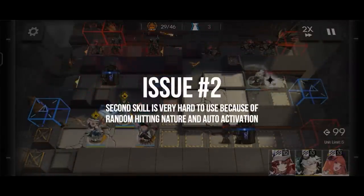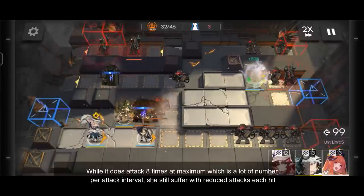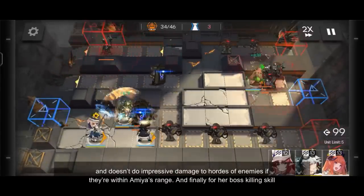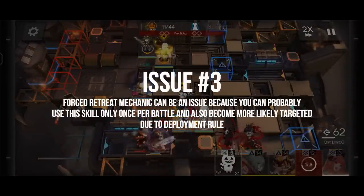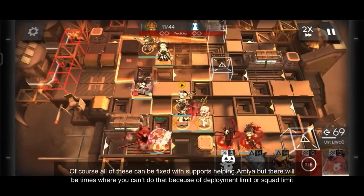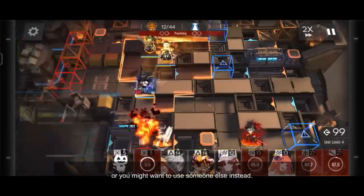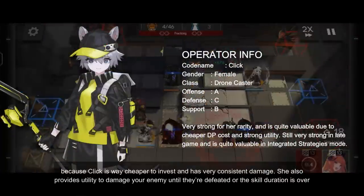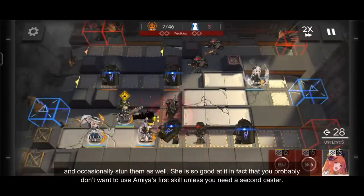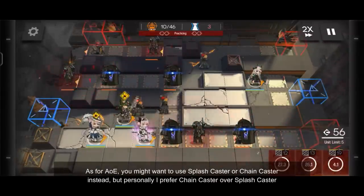Amiya's second skill can be very hard to use due to its automatic activation and random hitting nature. While it does attack up to 8 times per interval, she still suffers from reduced damage per hit and doesn't do impressive damage to hordes of enemies within her range. And finally, her boss killing skill — the force retreat mechanic can be an issue because you have to deploy her again and she will be one of your enemies' priority due to deployment rules. All this can be fixed with support helping Amiya, but there will be times where you can't due to deployment limit, squad limit, or wanting to use someone else. If you are a newbie, you'll hear the most common advice to use Click over Amiya, which I can agree with because Click is much cheaper to invest and has very consistent damage. She also provides utility to damage enemies until they're defeated or the skill duration ends, occasionally stunning them as well. She is so good that you probably don't need Amiya unless you need a second caster. As for AOE, you might want to use a splash caster or chain caster instead.